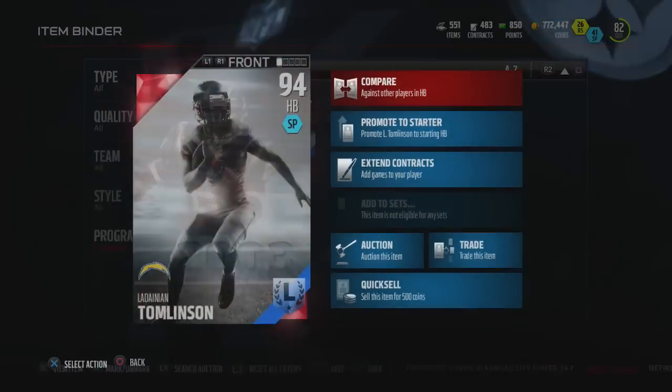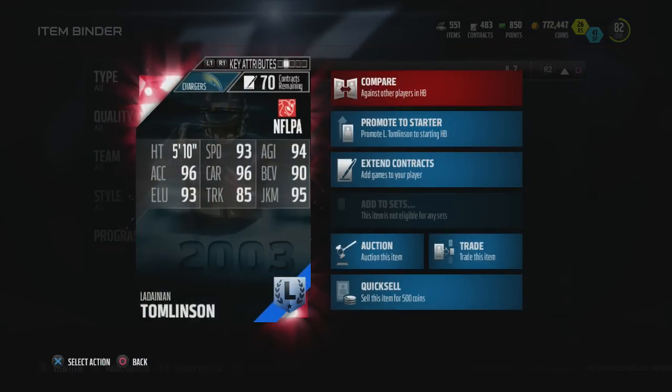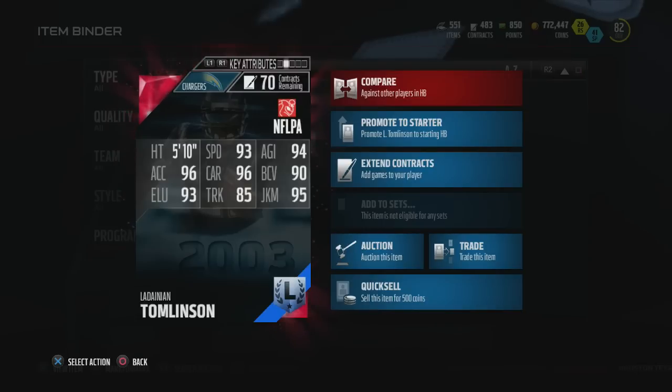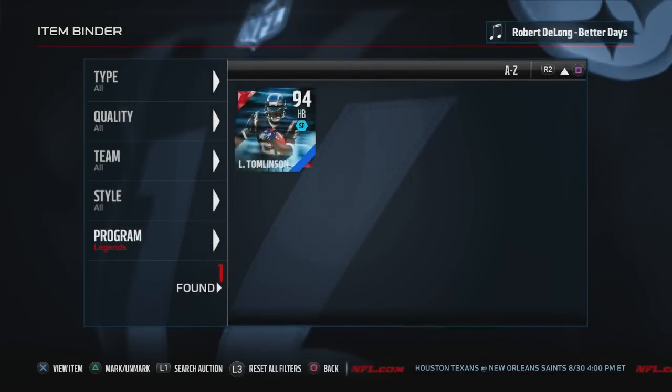We got LaDainian Tomlinson and he was the Chargers mystery box. Just check out these stats: 93 speed, 96 carrying, 94 gold, 96 excel, 93 elusiveness, and 95 juke move - just a monster of a running back. Everybody's glad he is finally back in MUT. If you want a gameplay review on this LT, drop a like - 200 likes and I'll put out a review on him tomorrow.